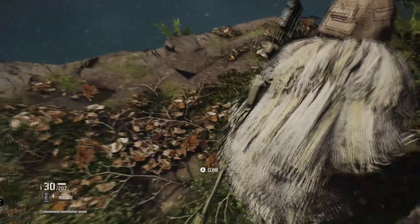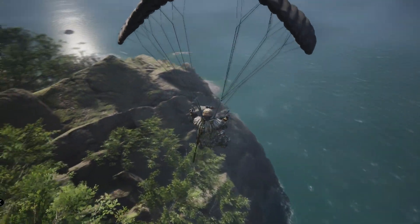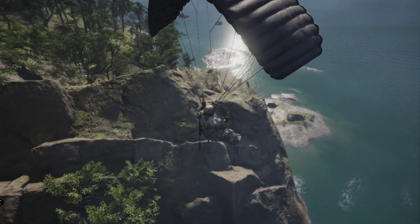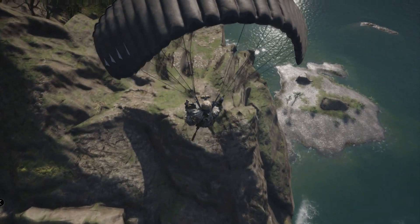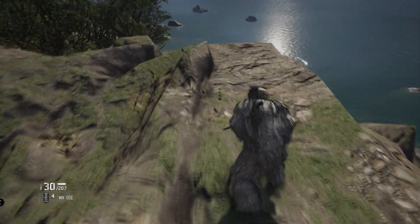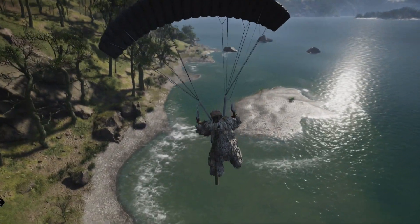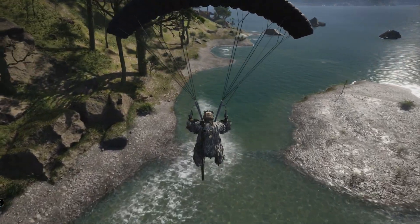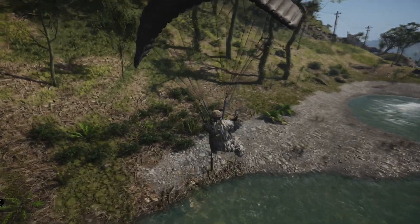A lot of times we get stuck, fall down, and don't make it on these small jumps. So step one: as soon as you get to the ledge, you need to make sure you're hitting forward and then the jump or parachute button at the same time. On controller that's A, and on PC that's Spacebar. As soon as you get close to the corner, time it right and hold down the parachute button.